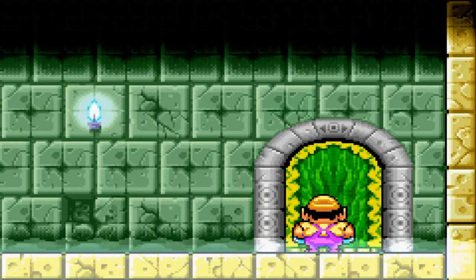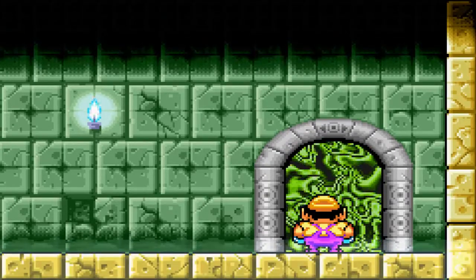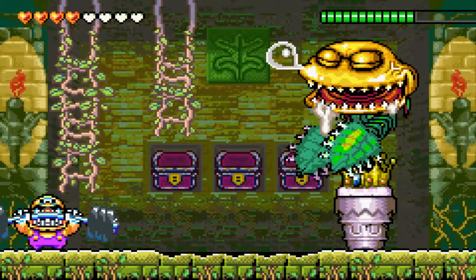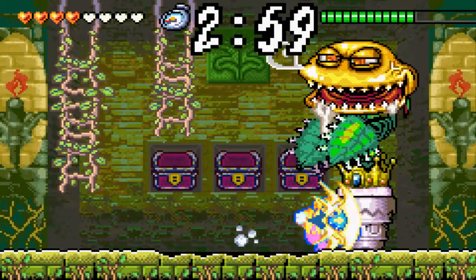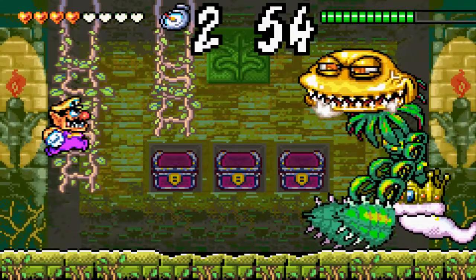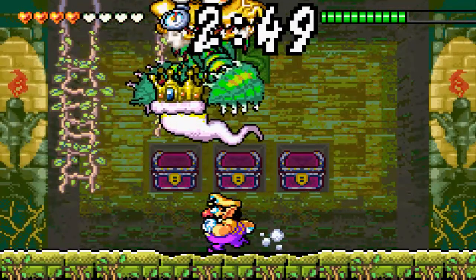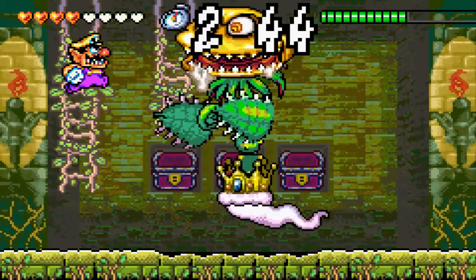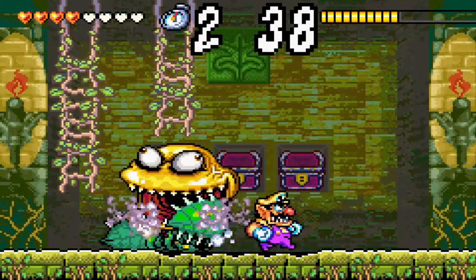Now let's dive right in. Green Swirling Vortex of Doom. What's inside? What was that? Oh my god, it's an ugly plant. I should sleep. First thing you want to do is break this pot. And the timer in the background — you actually have a timer when you fight bosses, and an effective chest in the background. You have to get those if you want to complete this with a hundred percent, and the limit before the chest starts disappearing is one minute.